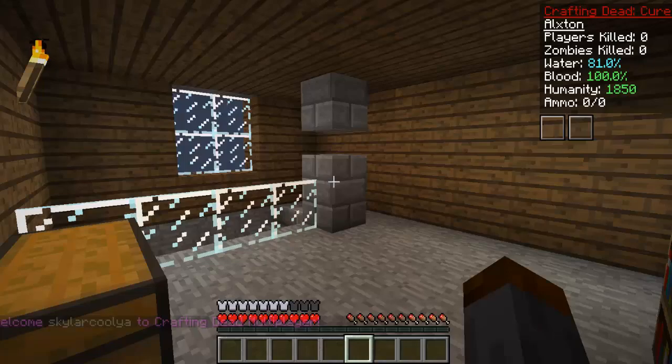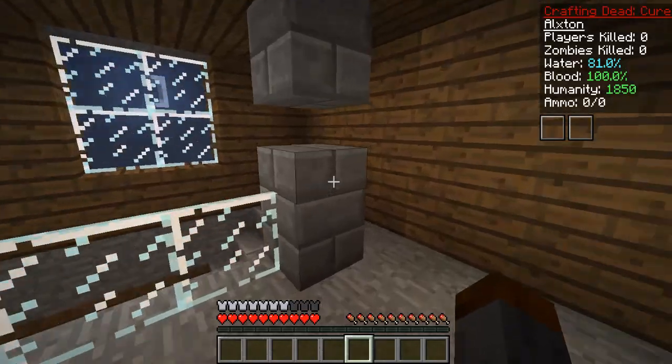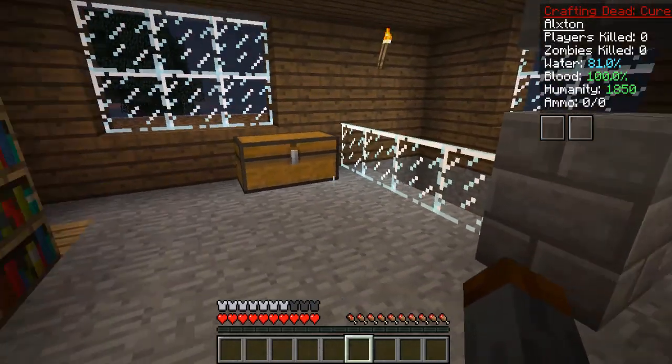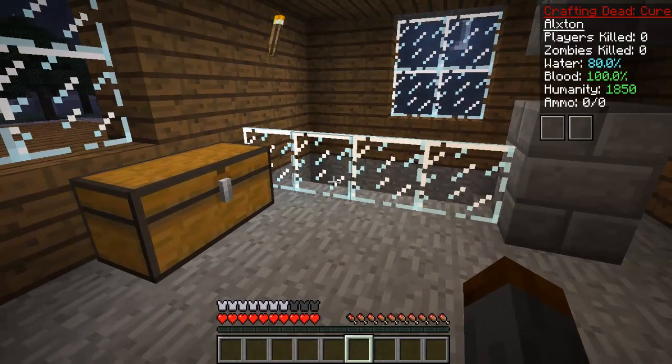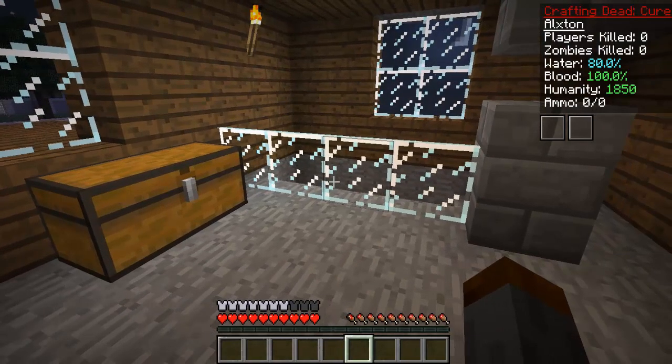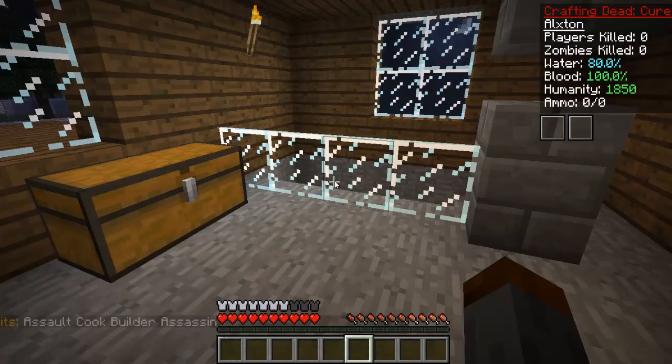Hey guys, how's it going? My name is Alexan and welcome back everybody to The Walking Dead — it's back! I've been caught up with things but it's back. A lot of you guys want to see the assassin kit, so we're gonna do dash kit and get the assassin. Let's check if they have it — yes they do, so dash kit assassin!